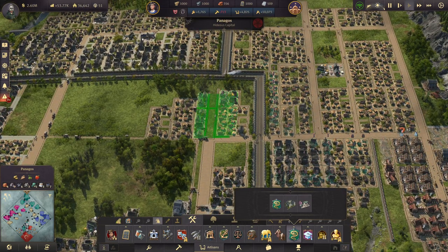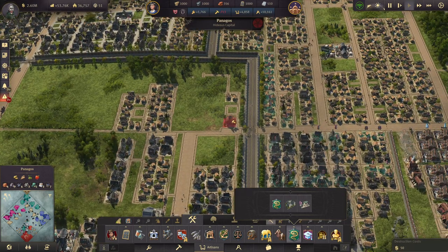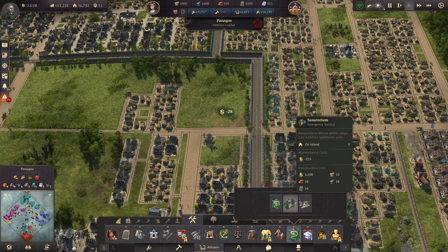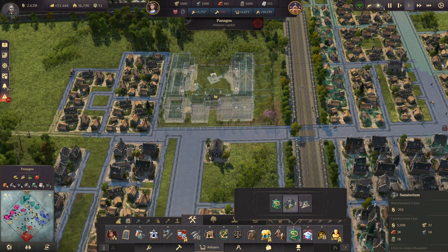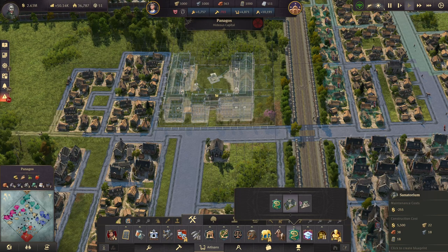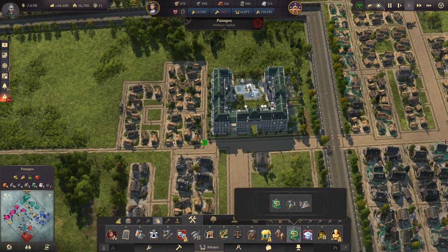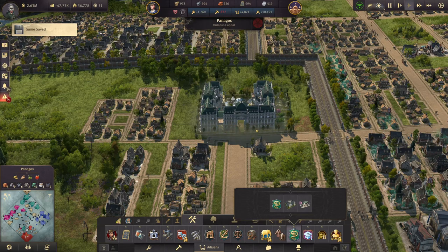Let's move these buildings away — they're never really going to be permanent. Then we can have a nice sanatorium right here. It's not only beautiful, it also adds a lot of efficiency to the doctors and has a nice range. Let's find a nice entrance — I like this one because it looks out toward the green area. It's not really that expensive for a building like this.